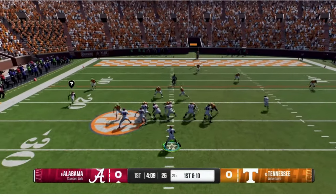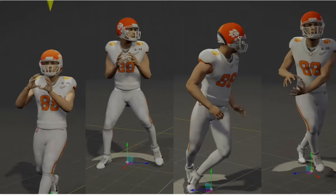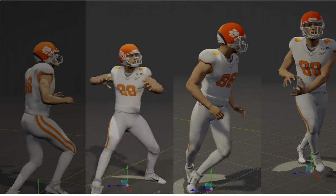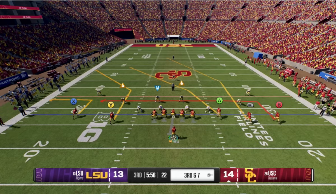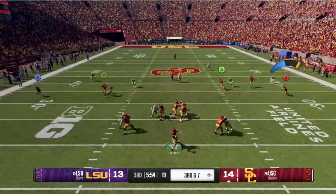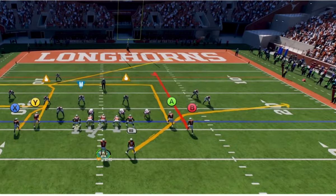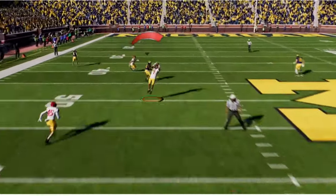They go over some new throwing mechanics and stuff that looks pretty similar to Madden. People who went down and played the game said it felt a little different — ball trajectory and things like that may change. The hot route adjustments look like every quarterback has the same options, almost like hot route master with three tiers of adjustments. It'll be nice to have additional hot route abilities regardless of what quarterback you're using.